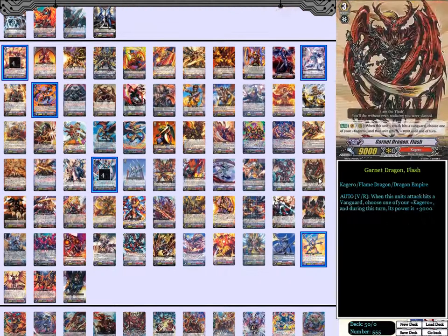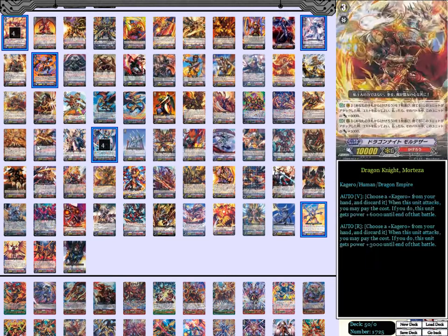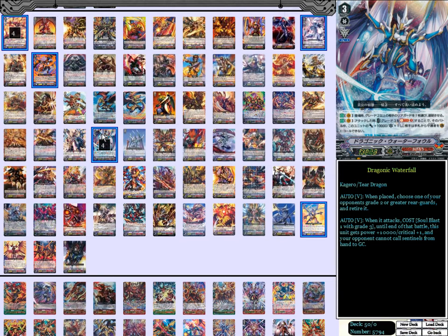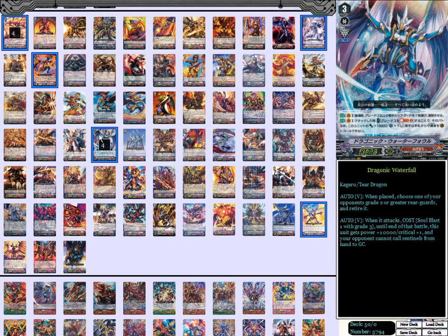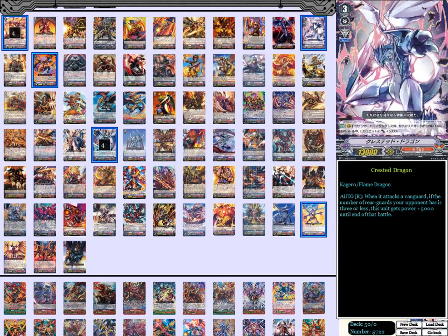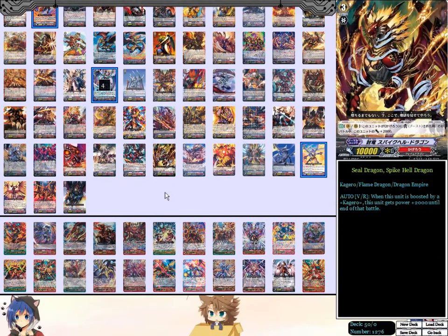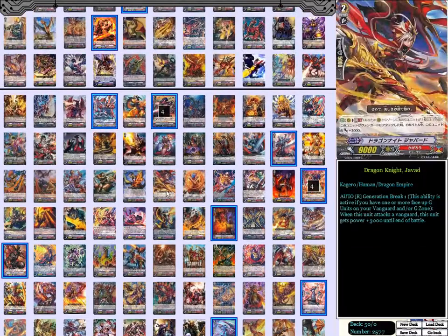Moving on to the grade 3s — we're running eight. Four Dragonic Overlord, because the early game pressure to make them want to guard is just amazing — that way they'll have less opportunity to guard Dragonic Waterfall, and we easily make up for damage with the combo explained earlier. All four Dragonic Waterfall — it's just awesome. I've seen some people run Cruel Dragon since it's a grade 3 that can be called as a rear guard. Vortex Dragon and Crested Dragon just don't get any level of attention. And of course there are no G units or G Guardians in any deck in standard format.